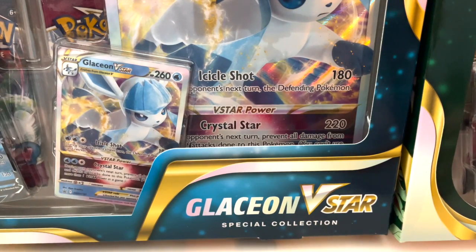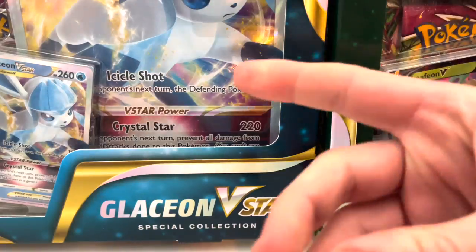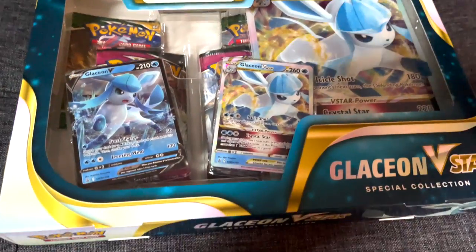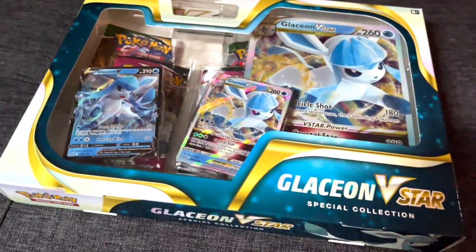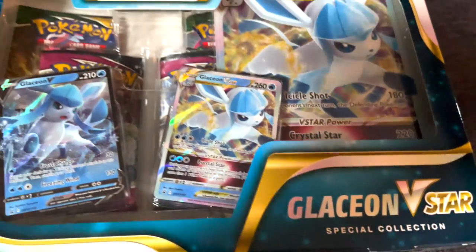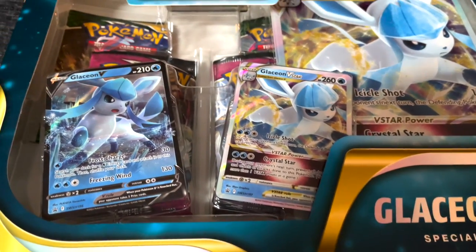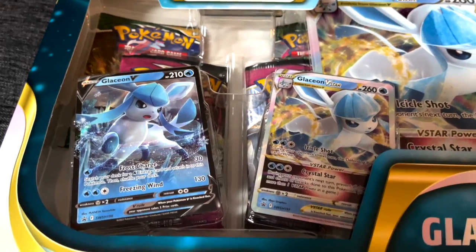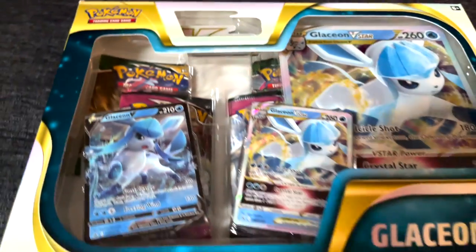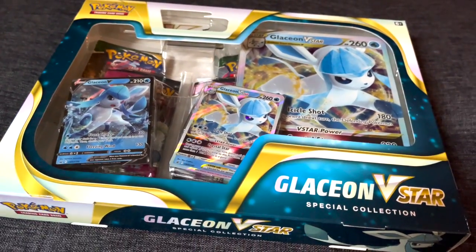What's up guys, it's Cameraman Pokémon, and today we have something really cool — the Glaceon V-Star and the Leafeon V-Star. Let's have a close-up look at these amazing new products. They shouldn't be released until the end of January. They have the new V-Star promo card, and I think this is a new rarity as well — it replaces the V-Max. I got really lucky, so I'm going to open these up.